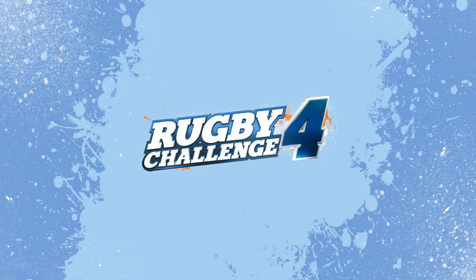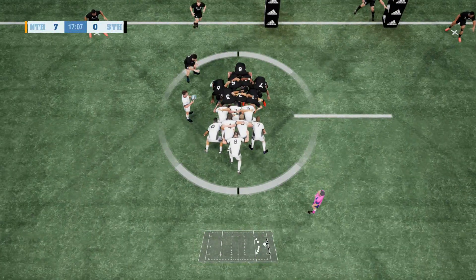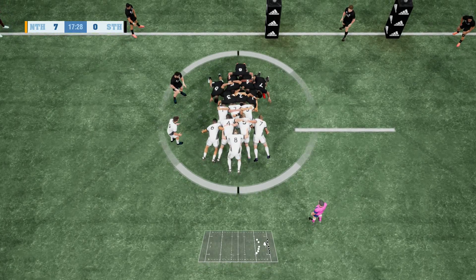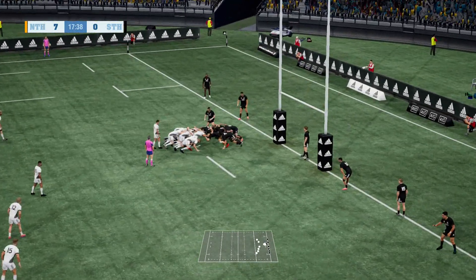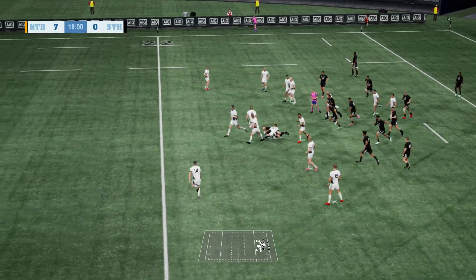Now we'll have a scrum. It's been a pretty even contest in the scrums so far — let's see what they can do here. Set. And a good hit. Reba rolls it in. Both teams putting pressure on. The ball is out — and it's been intercepted.